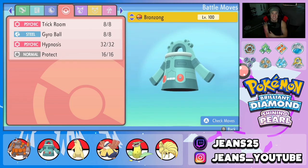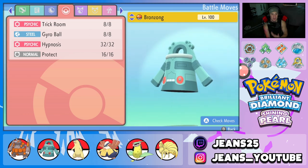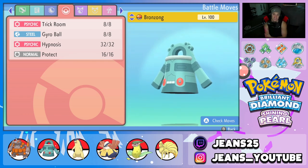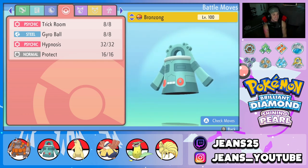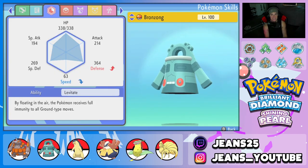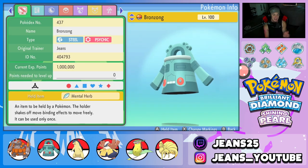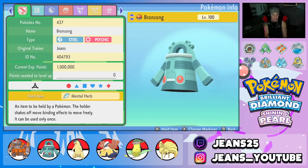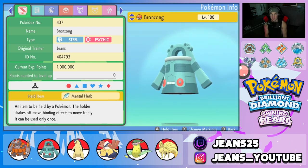Second Pokemon on the squad is our Trick Room setter, Bronzong — probably one of the best Trick Room setters in this game. Steel and Psychic type with Trick Room, Gyro Ball, Hypnosis to put Pokemon to sleep, and Protect. We got Levitate as its ability and the Mental Herb as its item, so this thing cannot be taunted turn one to cancel Trick Room. If they want to taunt, we pop the Mental Herb and still get Trick Room off.